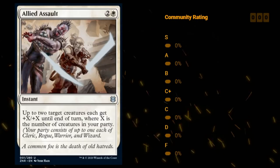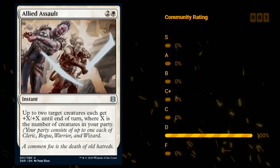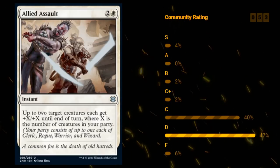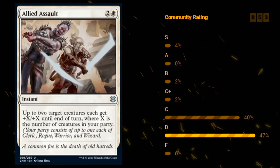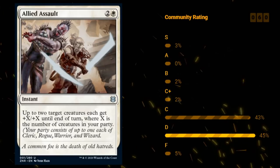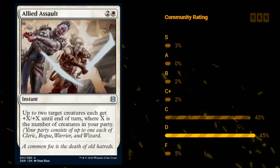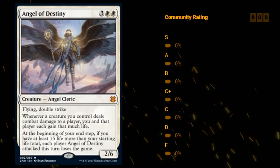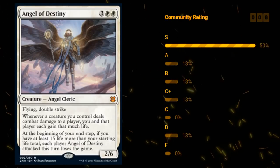Alright, we've covered all the multicolor spells, all the artifacts, and all the lands. Now it's time to take a look at our first color: white. The first white card is Allied Assault — two and white for an instant at uncommon. Up to two target creatures each get +X/+X until end of turn, where X is the number of creatures in your party. On average with two creatures in your party this is pretty strong, and if you ever get three or four this can be a total blowout. Allied Assault is definitely a very strong trick — I'm giving this a C+. Next up we've got Angel of Destiny — five mana for a 2/6 mythic rare angel cleric with flying and double strike. Whenever a creature you control deals combat damage to a player, you and that player each gain that much life.